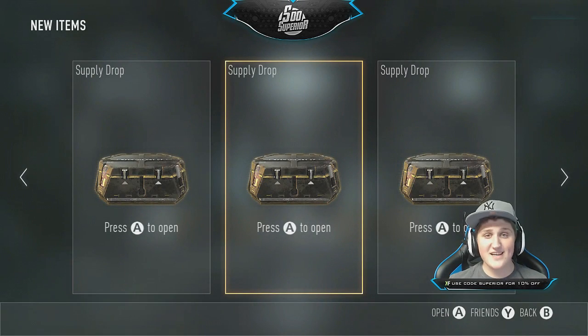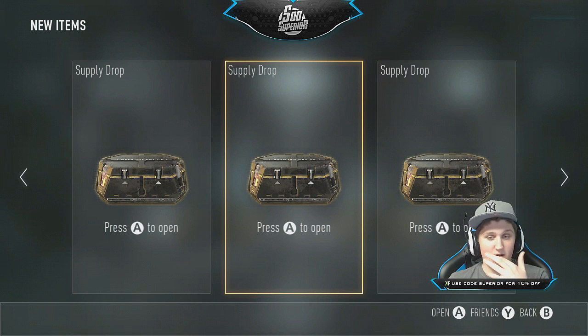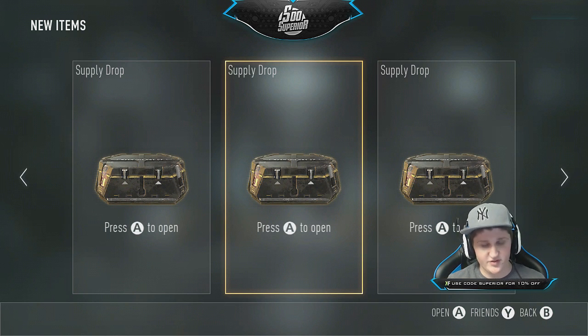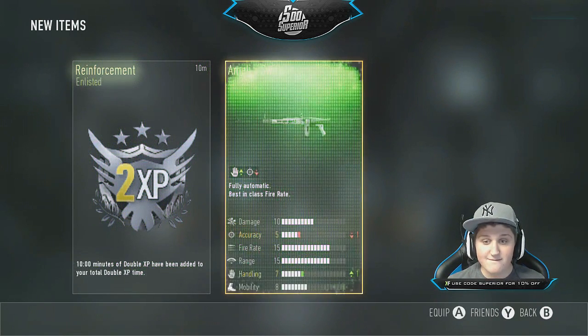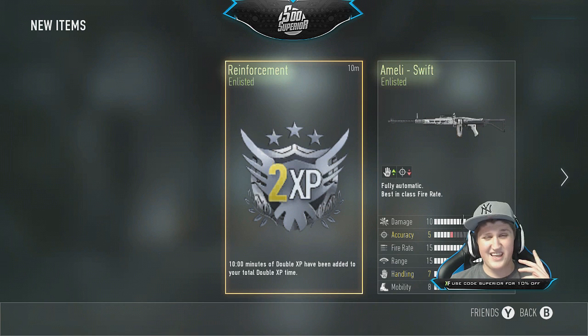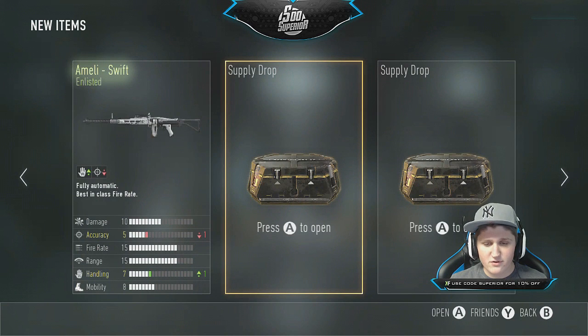All right guys, we are back, this time on the Xbox 360 — I apologize for the graphics that look like they have a layer of sandpaper over them. This time we're gonna start from the middle, then go left, then right, and find the best algorithm to get the best supply drops. Starting with the middle one: awful. Okay, 10 minutes double XP — awesome I guess, if I was still trying to rank up but I don't really care at this point. We got the EMAG — never use the EMAG.